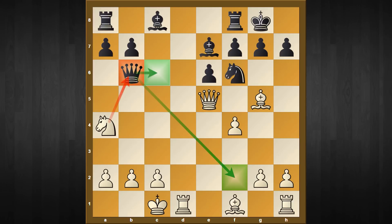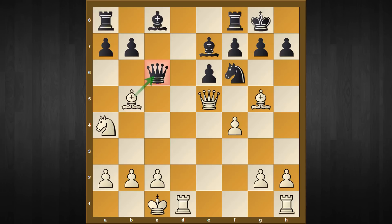I think queen to c6 is the more critical response. After that, another piece joins the attack: bishop to b5. Once again the queen has only one move — queen captures g2. But before we look at that, we should see what happens if your opponent counter-attacks your queen with any knight move.